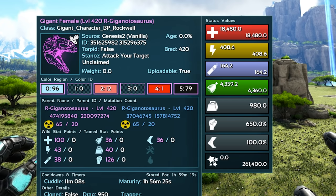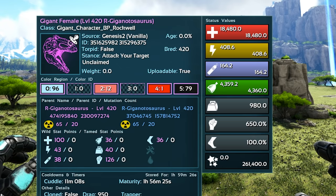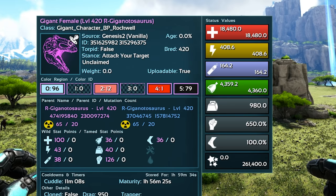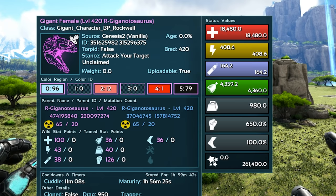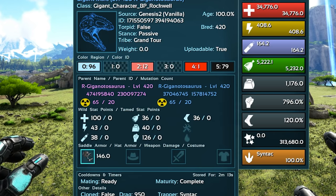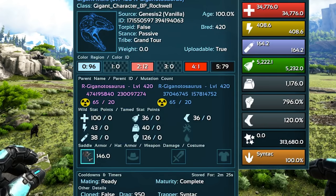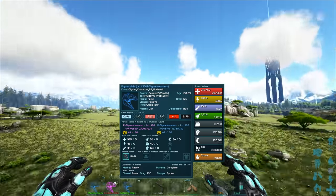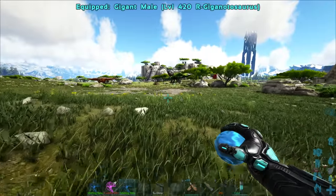I didn't want to wimp out and stop at around 20, so - 24 mutations onto the health, 37 into the melee. The melee went up to 650, and it goes up by exactly 10 per mutation which is super weird. Jumping to an imprinted version - we're going from 18,500-ish health and 650 melee up to basically 35,000 health and 800 on the melee. It's strange how gigas get such a boost to health when you imprint - I don't have any extra settings that would cause that, it's just the way they are. Normal creatures only really get like an extra 20 percent, so it's very strange.